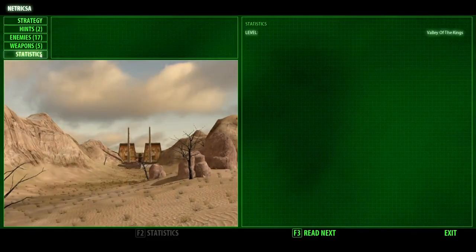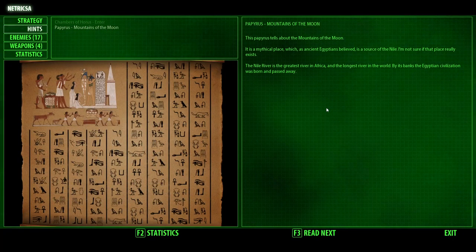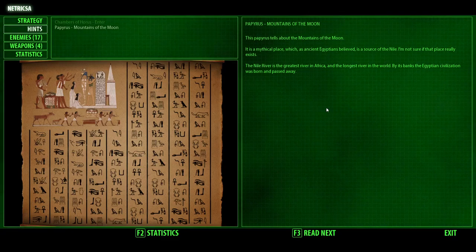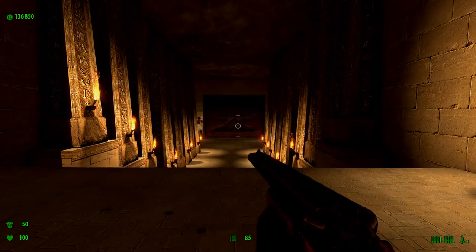Let's take a look at what the papyrus says. This papyrus tells about the Mountains of the Moon — it is a mythical place which, as the ancient Egyptians believed, is a source of the Nile. The Nile River is the greatest river in Africa and the longest river in the world. By its banks, the Egyptian civilization was born and passed away.